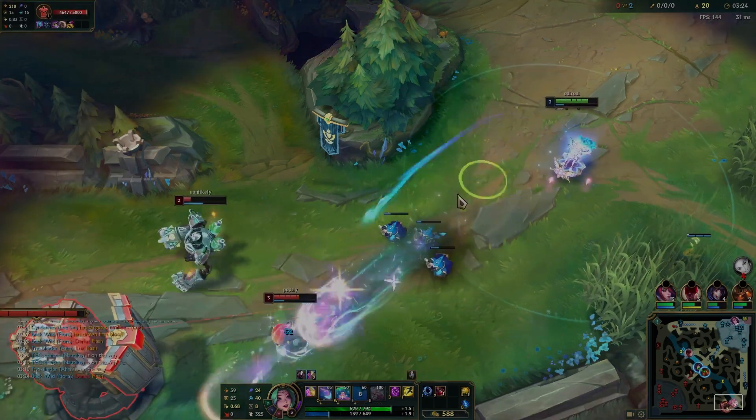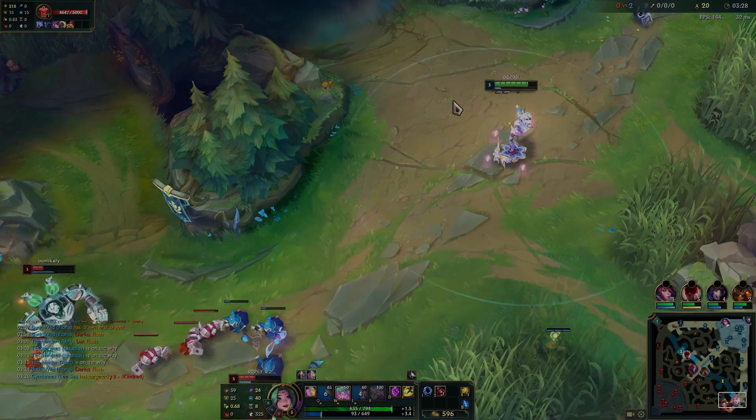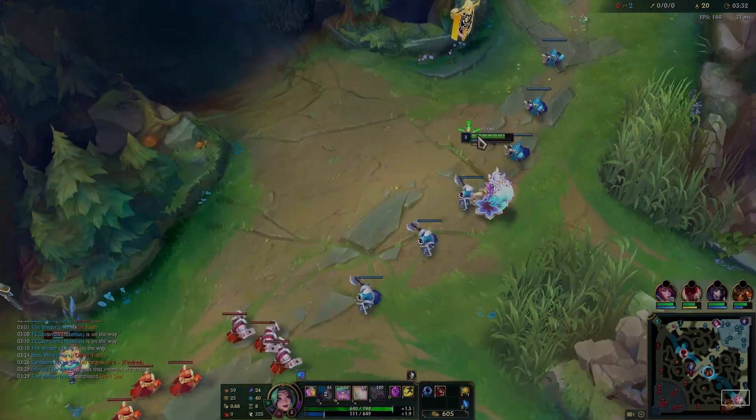Nautilus picks up a kill mid lane, and I'm able to safely back off, get some damage in, and then back off from the potential gank that's coming. Now they're walking up for no reason — they could be setting up a gank on me. I see Kindred mid lane, and I know that I'm much safer.